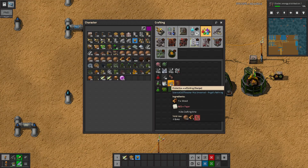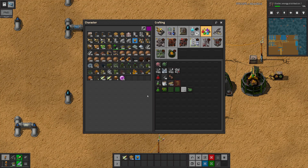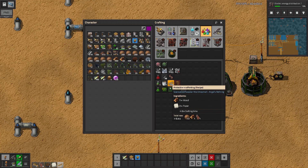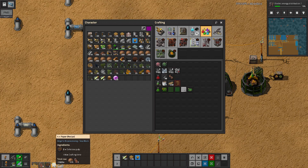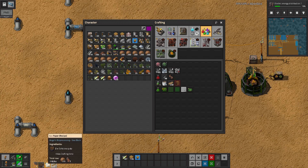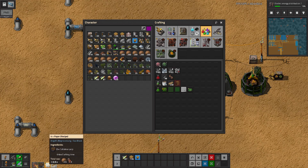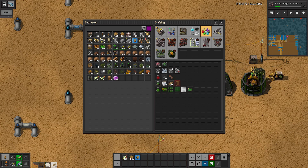We need protective scaffolding, which takes paper and wood — so that's our first real use for that wood we're making. We'll make five protective scaffoldings. I didn't bring paper so we've got to make it, but we know how to make this process — it's the same process for making wooden boards for our basic circuits.